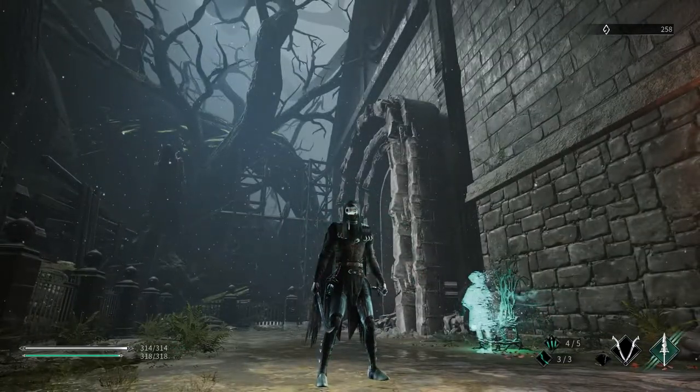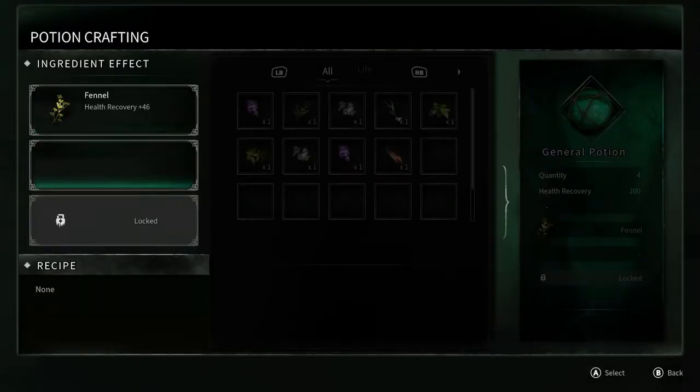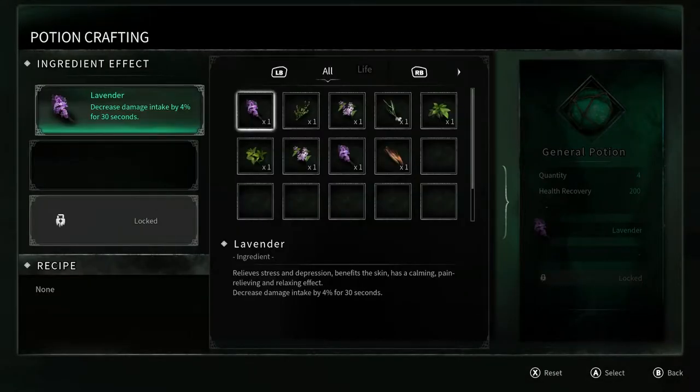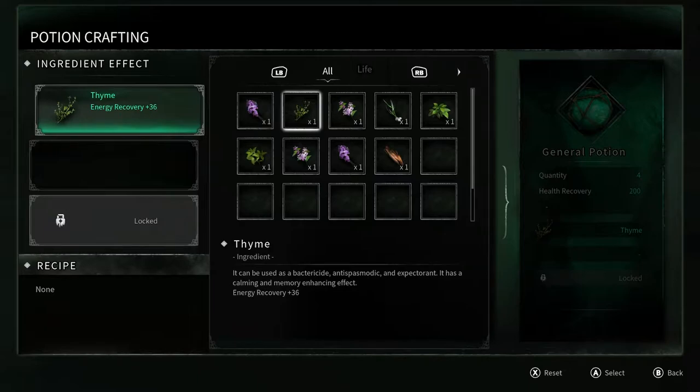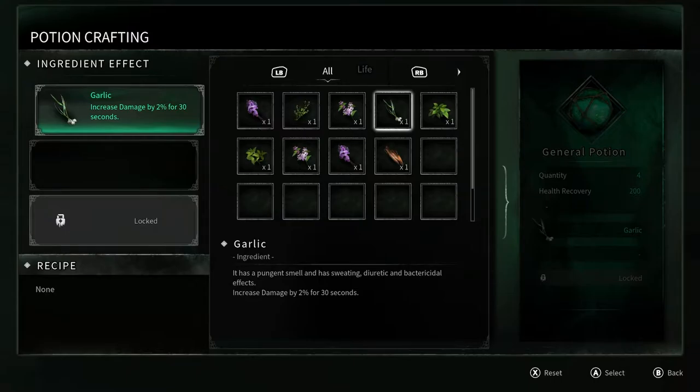One of the unique features of Thymesia is that you're able to craft and customize your potions. You can do anything from adding energy recovery, adding additional health recovery, adding damage bonuses, or even reducing the damage you take. Choosing the right potion for your playstyle is key for succeeding in the fast-paced combat that Thymesia has to offer.